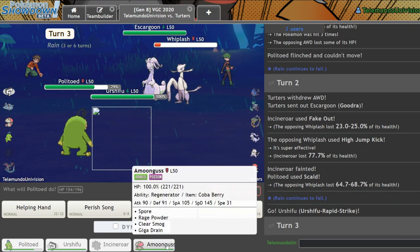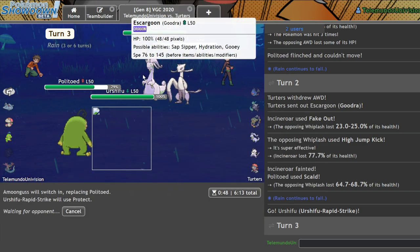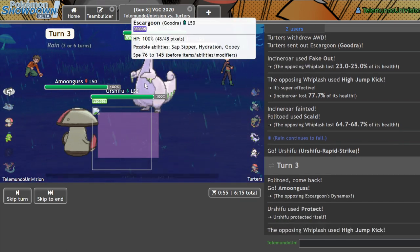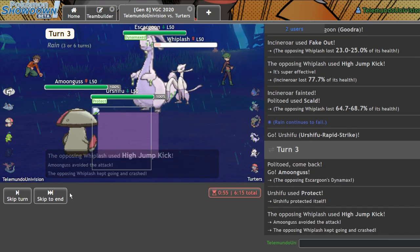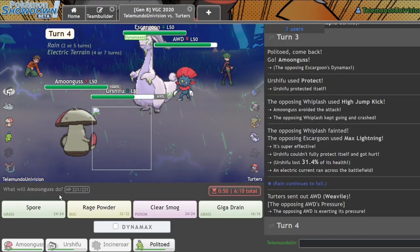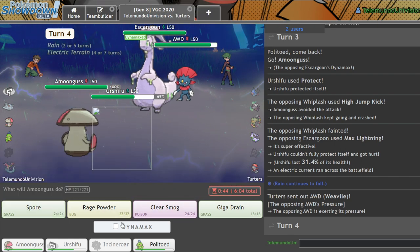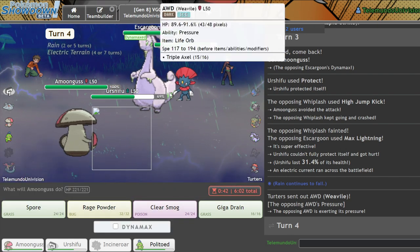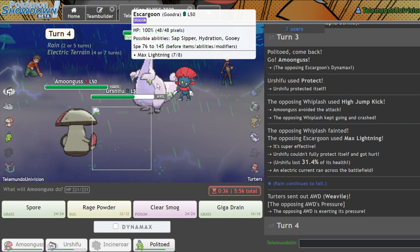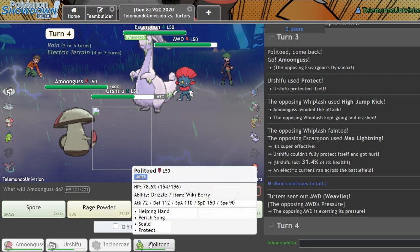Should I be concerned about this thing? Let me get Amoongus and Protect here — I'm kind of concerned that this thing has Thunder, or Giga Drain, or any kind of Grass coverage move. But I can put it to sleep, barring it being Sap Sipper. As he misses and gets rid of his own Pokemon for me. Yeah, there's that Max Lightning. I could Dynamax and outspeed that thing, but then I kinda lose to this thing if it's Sap Sipper — which it probably is. Or I can get a Perish Song off and win. I think my endgame is going to have to be Perish Song from this point on.